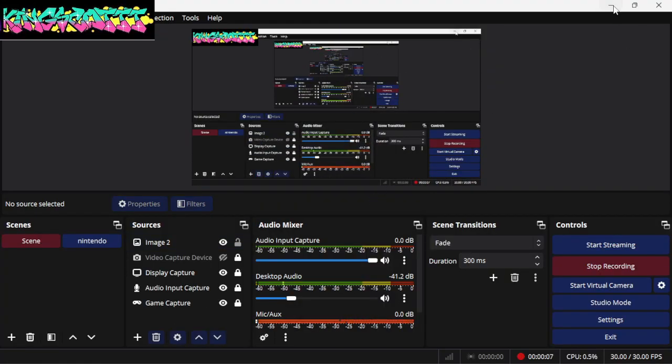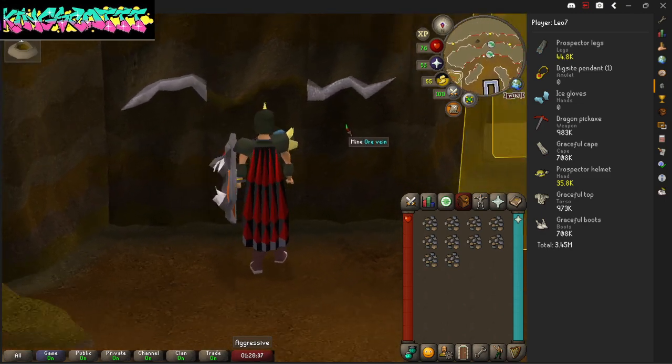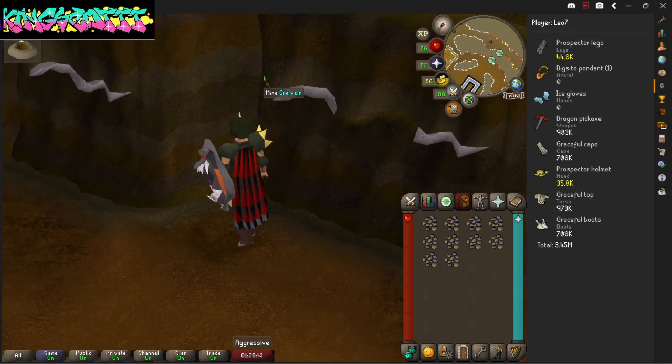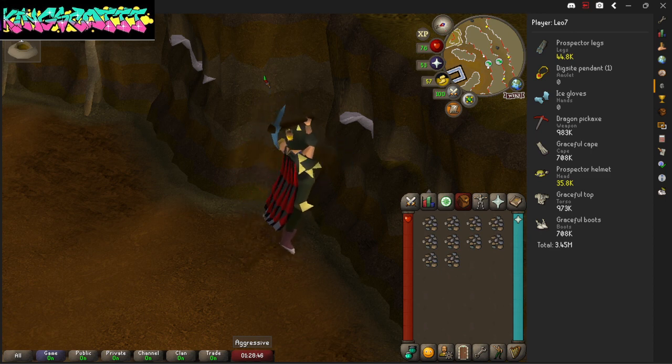Where I want to pretty much leave off is where I was at last time when I made the video about the mine. And so far, I'm halfway there of getting my Miner's Prospector outfit. I got the boots, and now I'm mining more ores and putting them in the hopper to get the gold nuggets.